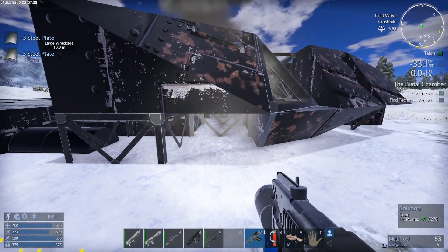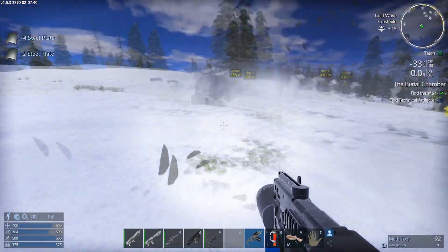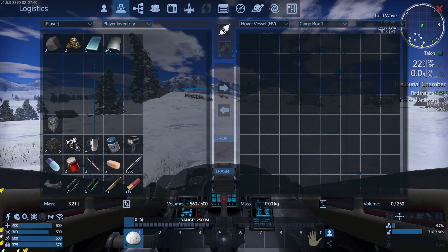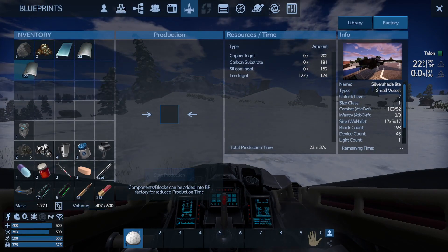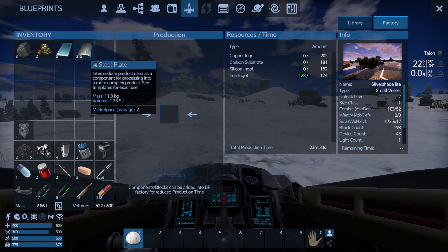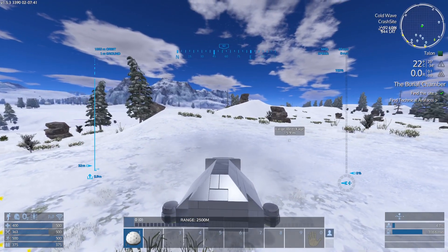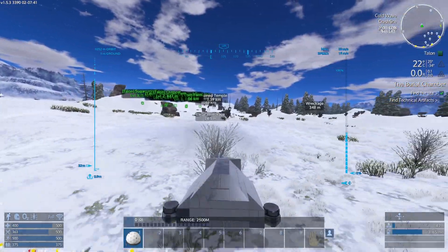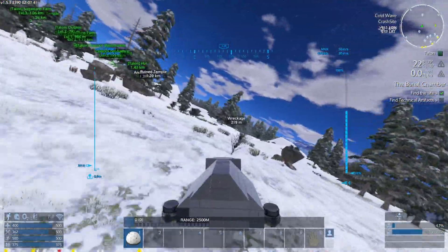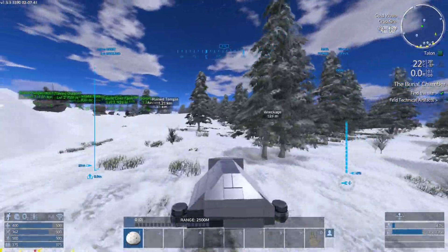Grab this through here - last couple of pieces. We've got 245 - come into here, split again, split again. That's got me over the top, gives me some spare steel plates to build some other stuff. We've wiped out that wreckage. I think we might as well just keep looking for whatever we can and scavenge whatever we can.